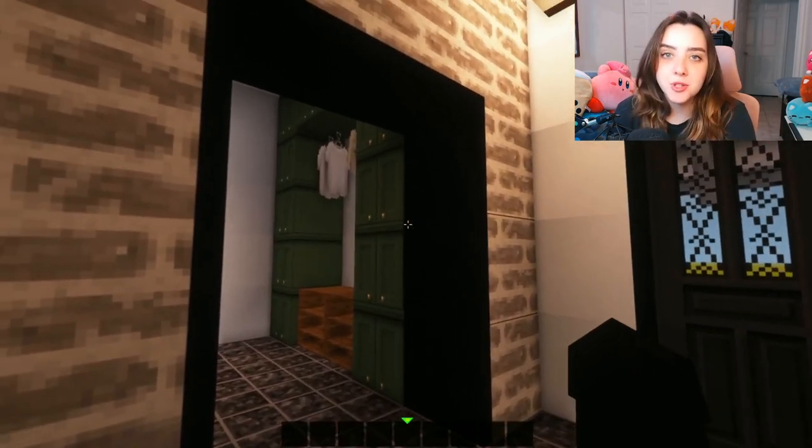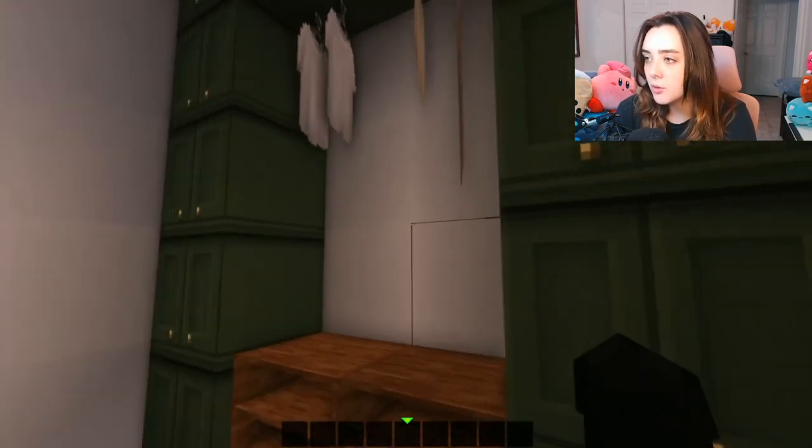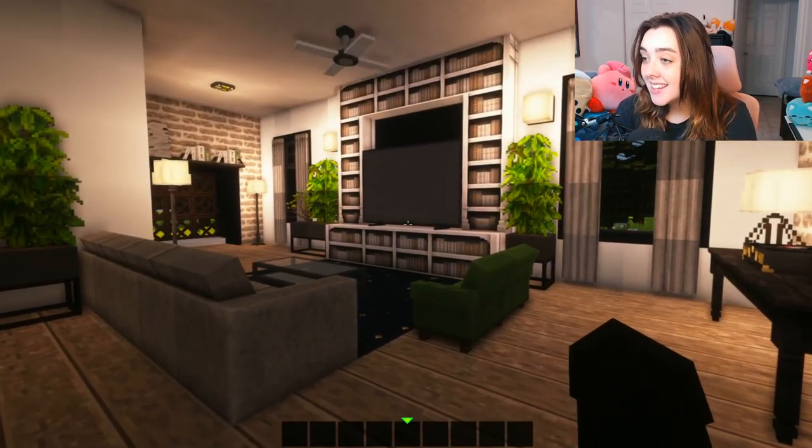So first and foremost, this front little area is just like a storage closet right now — we're gonna turn it into more of like a nook to take off shoes and hang coats and stuff. And then inside, the living room.